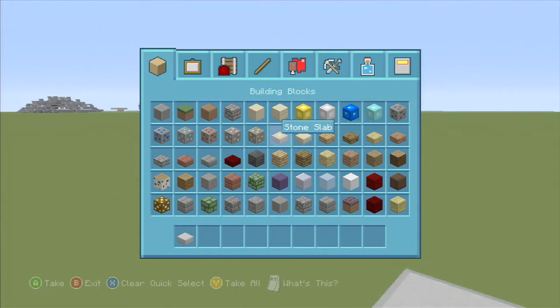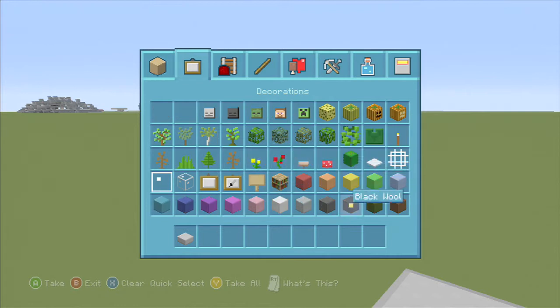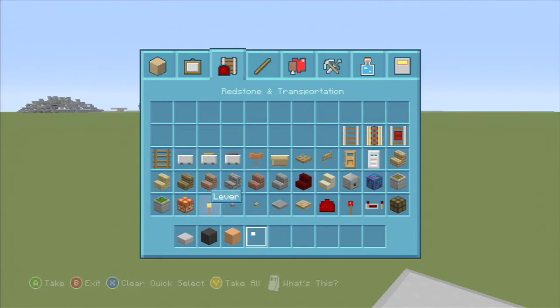So you want to get some stone slabs, get some black wool — and just pick your color, it doesn't really matter, whatever you want. Get some glass panes, you're going to want to get a lever, some buttons, some stone brick stairs, a dispenser, a pressure plate — that'll get us going for now.